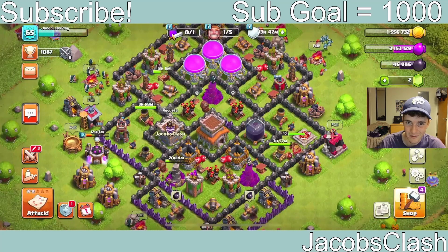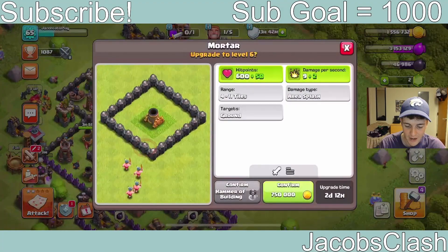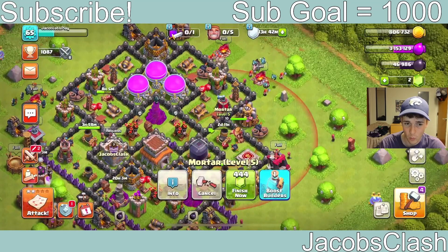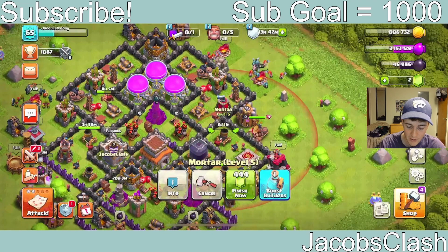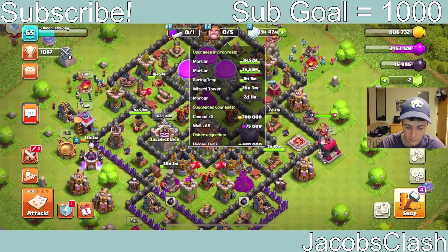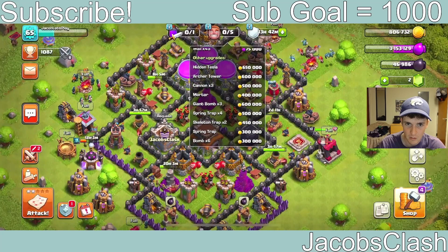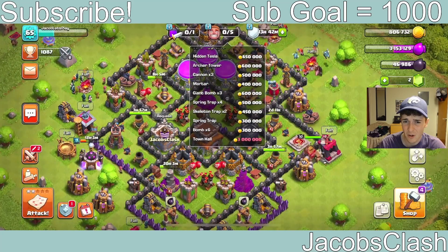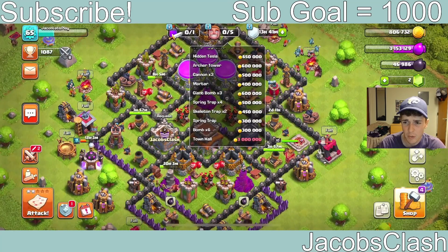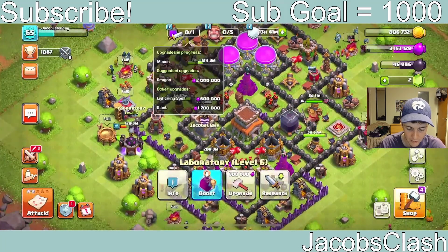The first thing we should do once unlocking that fifth builder is get him busy right away. Let's go and do the most expensive upgrade we have right here — let's do the mortar. As a little base update, here are the suggested upgrades we have left and they all fit on one page now. It's mostly cheaper upgrades, so I'd say probably within the next week we're going to go to Town Hall 9, which will be pretty exciting.